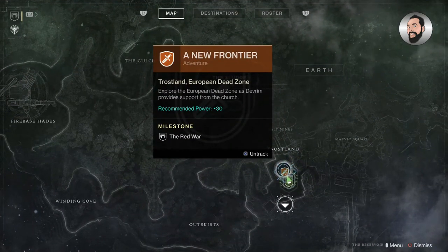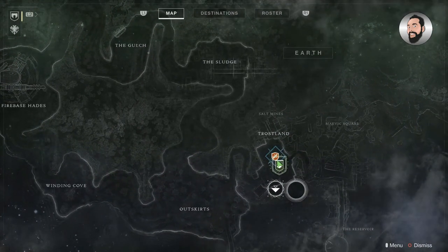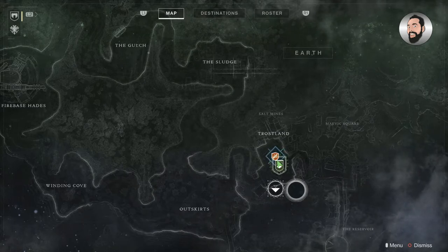You need to click on the EDZ Ghost Shell in order to proceed. You need to equip this in order to go through to the next section. As soon as you do that, it's going to open up a new frontier — the mission or adventure it tells you that you need to do to progress.